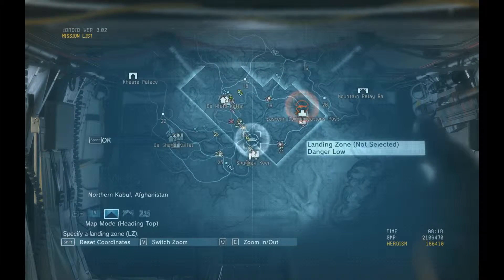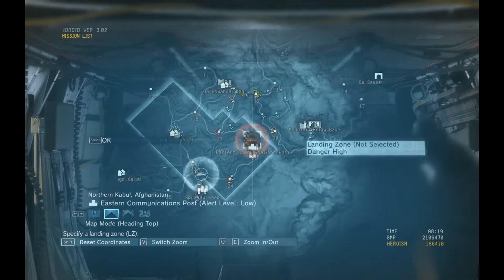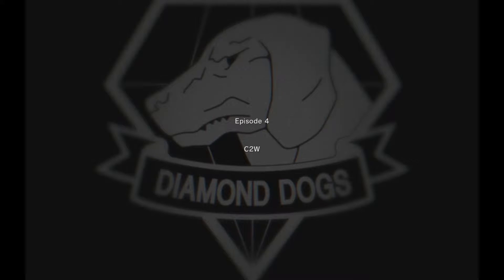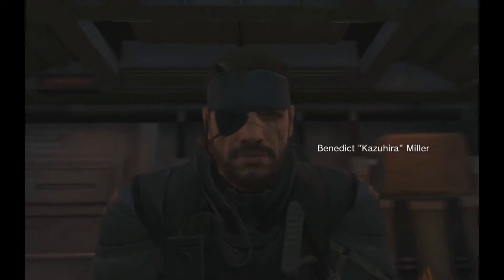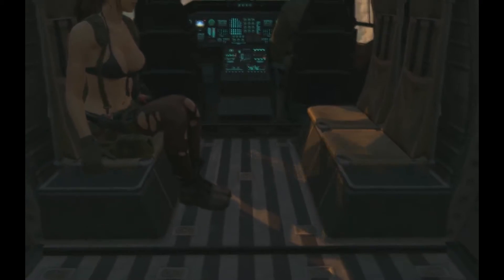Mission accepted. Boss, you need to disable the Soviet's reinforcement system by putting a hole in their base-to-base comms network. Head for the Eastern Communications Post and destroy its comms equipment.